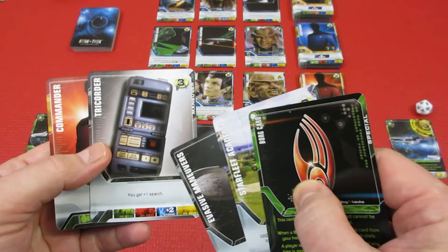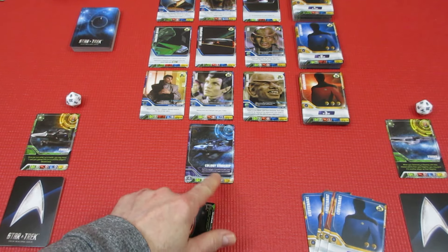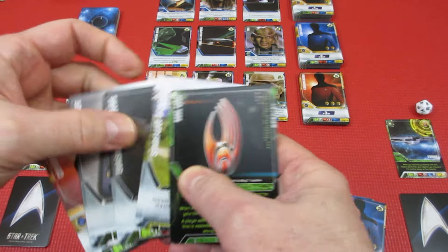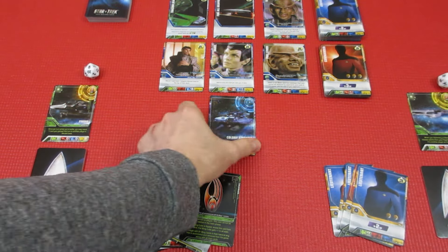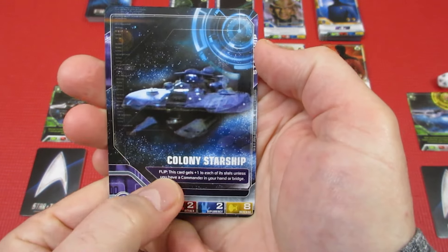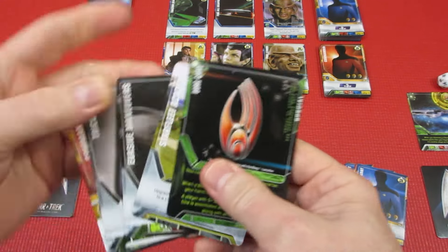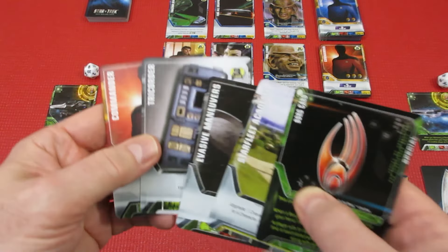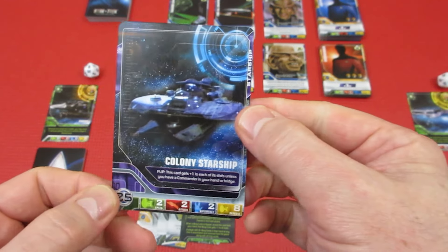There is no way. Tricorder and a Commander — wait a second! I do believe that Player 1 can now diplomacy the ship. Let me double check — I think he's just got himself a new starship. This card gets plus one to each of its stats unless you have a commander in your hand. In Player 1's hand is a commander, and he has his tricorder. Plus 2 diplomacy — it takes 2 diplomacy to get this ship, and this ship has now been gotten.